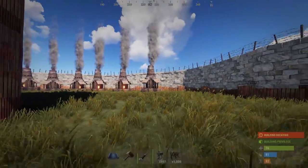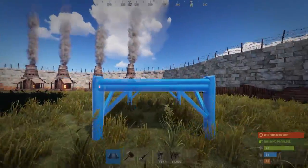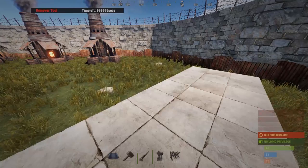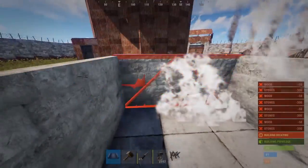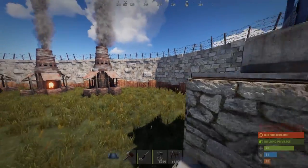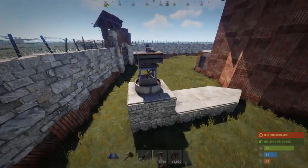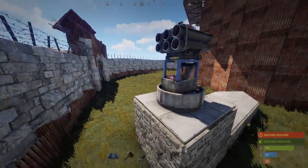I'm going to show you my example of how to utilize your SAM site the best way for your base without letting anyone fly into your compound. What you want to do is build out as low as you can, put the SAM site on a little half-wall floor, put a floor on that, and then place the SAM site up there. The most important thing is that the SAM site is actually below the level of the wall — anyone who wants to fly in has to fly over your wall, and since the SAM site's horizontal axis is below the wall, it will always shoot no matter what.